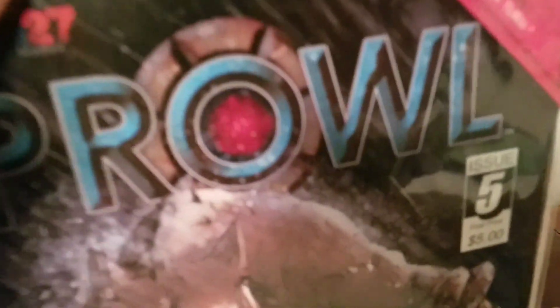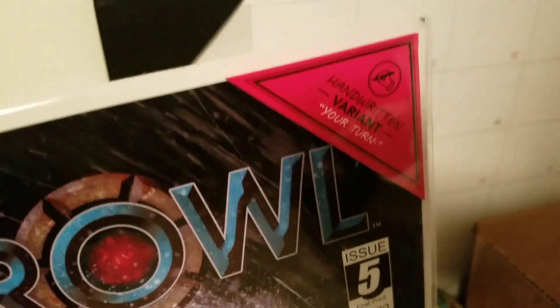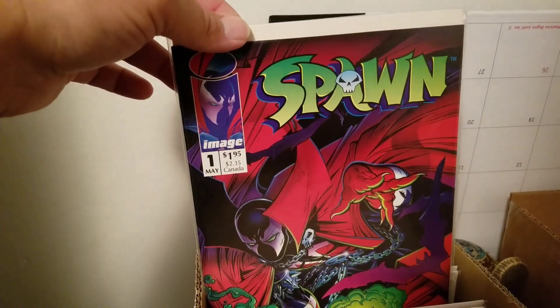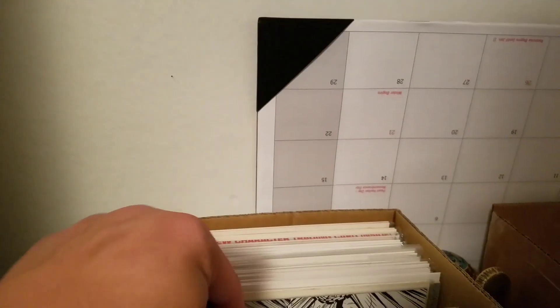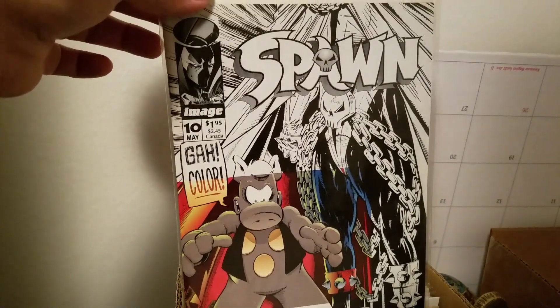And then these are all the variants they had for it - six variants, only the difference was right up here. Handwritten variants. Of course Spawn number one, number nine first appearance of Angela, number ten crossover.